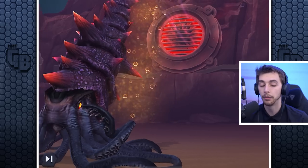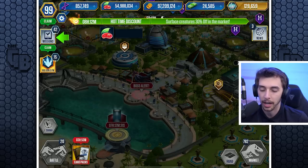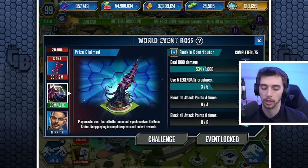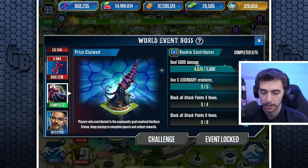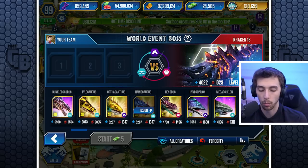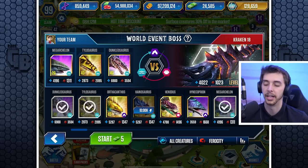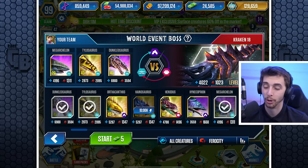That's the death of Heinousaurus! Really, if all you want to do is grind this event and you've got VIP, you could just buy back the Dunklosteus — 200, 500, 950, 1,600... almost on to another 1,000. We're going to do that one more time. Let's put in the strongest team — mega Archelon. Should that be the next video? Just do loads of lagoon episodes?